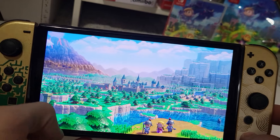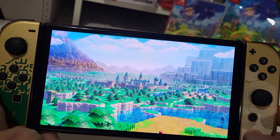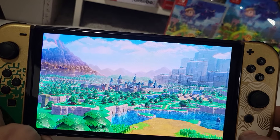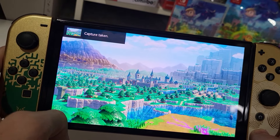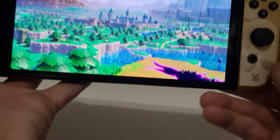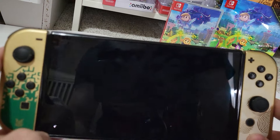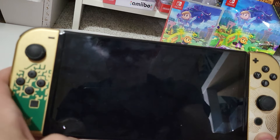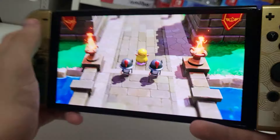Alright guys, well that was really an intense first 18 minutes of the game — that was amazing. We got to do a boss battle, we got to play as Zelda and escape that mysterious rift coming after us. That was so cool. And it looks really good in handheld mode on the OLED.